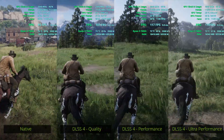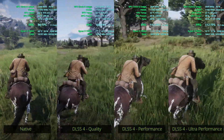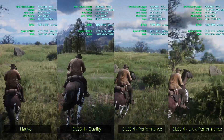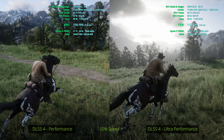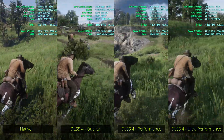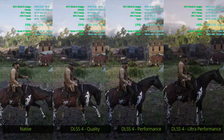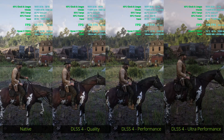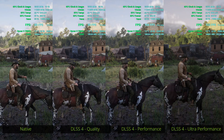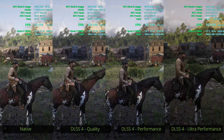I wanted to include Red Dead Redemption 2 because the upcoming Grand Theft Auto 6 will most likely use the same game engine — although we'll see whether it will be available on PC before a major DLSS version has been released. This game looks quite good regardless of settings, though in DLSS performance and ultra performance we do see some glitches during quick movement. DLSS quality looks very nice with not many glitches. In this static scene performance is quite similar across all settings, though power consumption and VRAM usage are lower in the different DLSS settings. The biggest differences come from the background looking extremely blurry in ultra performance mode.